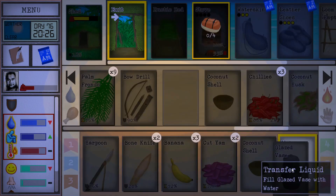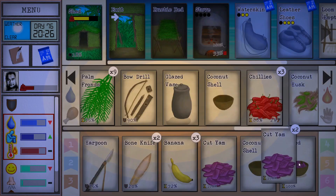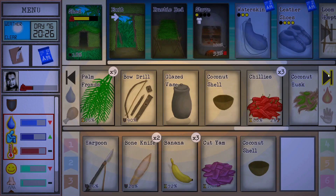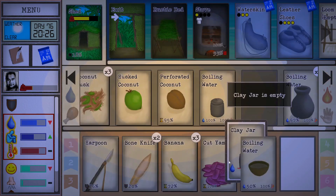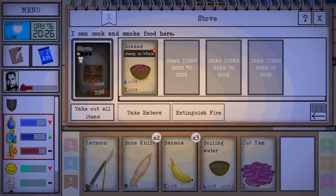I want to get these yams processed so I'll need some water — it's kind of a waste but the yam will eventually go bad. The water's empty — I was confused for a second. I can't pour the yams in until the water cools down.